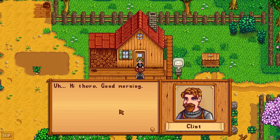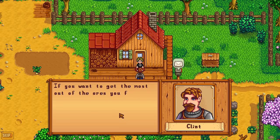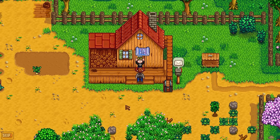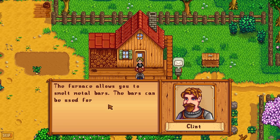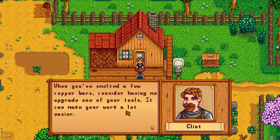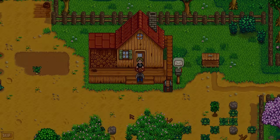Hopefully he brought a better sword - no, you have to get those from the Adventurer's Guild. We'll go there once we kill off 10 slimes. He says: 'Good morning, I noticed you've been breaking rocks open and finding ore - that's good. If you want to get the most out of your ores you'll need a furnace. I have an extra set of blueprints for you.' Nice - we learned how to craft a furnace! The furnace allows you to smelt metal bars, which can be used for crafting, construction, and tool upgrades.